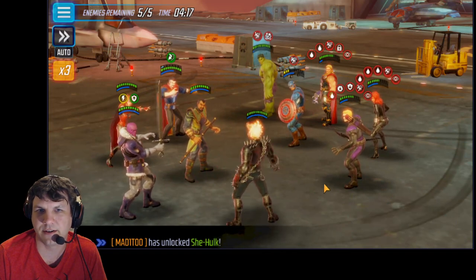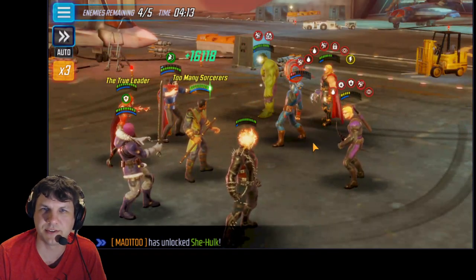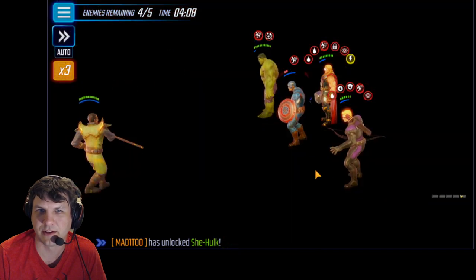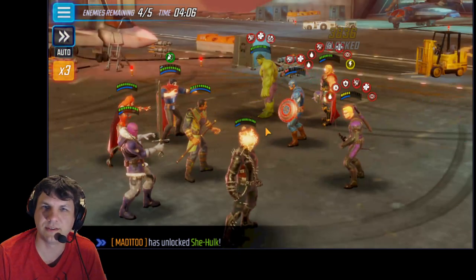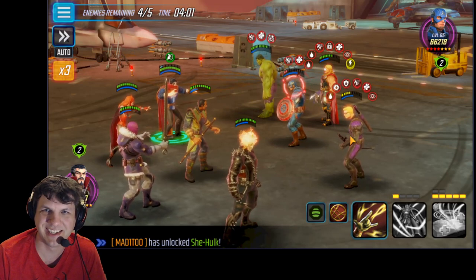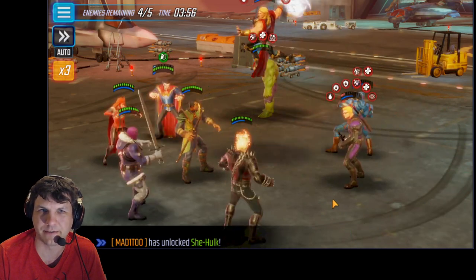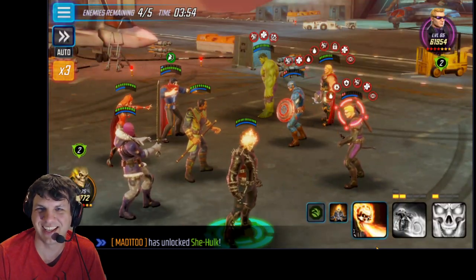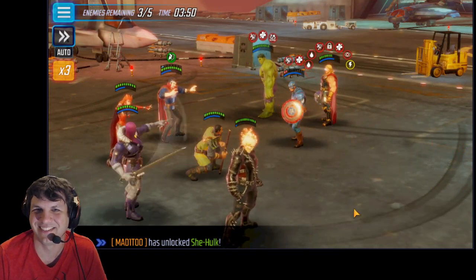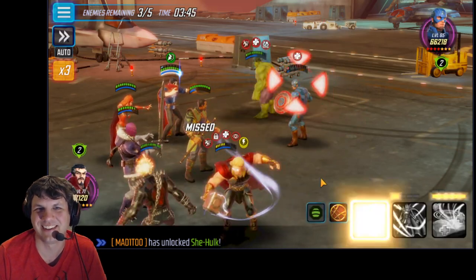Let's go ahead and get rid of her. Almost got her — the bleed should get her. There's the passive from Zemo. We'll go ahead and hit him, do his alt to do some damage to everybody. He's still got that blind from turn one, and we're getting a blind coming from this dude too, so we may want to take him out. Oh that's funny — get all the charges you want buddy, doesn't matter.